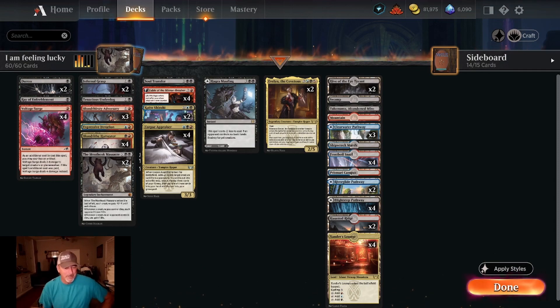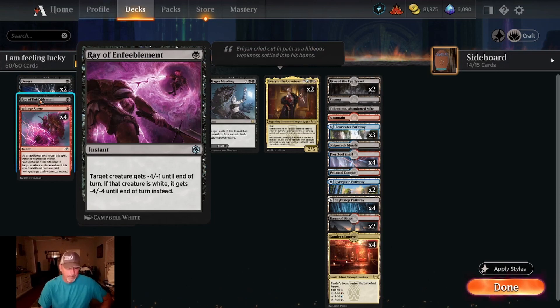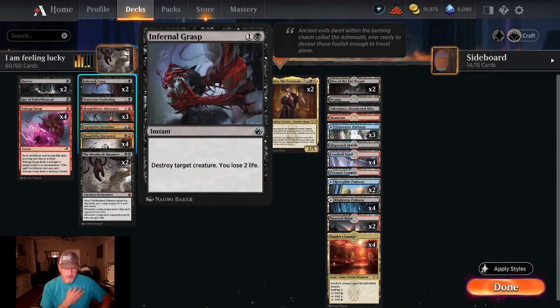We are running two copies of Duress — one-cost sorcery, opponent reveals their hand, we choose a non-creature non-land and they discard it. One copy of Ray of Enfeeblement: one black instant, target creature gets minus four minus one until end of turn, or minus four minus four if it's white. Four copies of Voltage Surge: one red instant, as an additional cost we may sacrifice an artifact, deals two damage to target creature or planeswalker, four damage if the additional cost was paid.